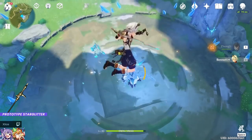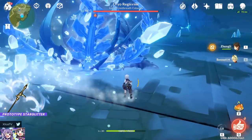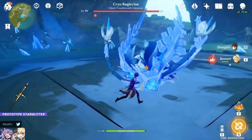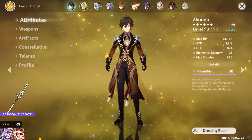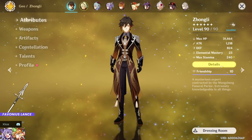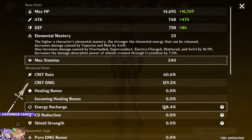Prototype Starglitter is up first — we're just looking for Q damage. Result: 54.2k. Moving on to R5 Favonius Lance. Energy recharge drops slightly from 172% to 158%, since Favonius Lance naturally gives a lower recharge stat.